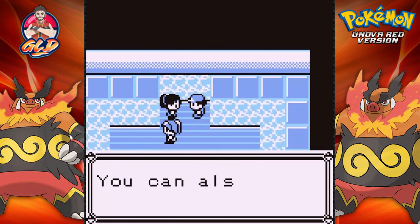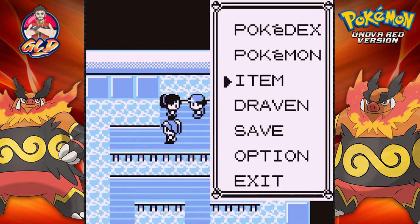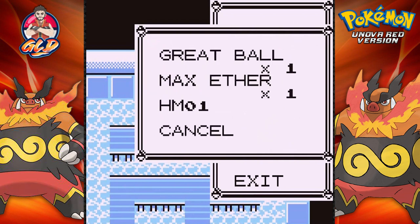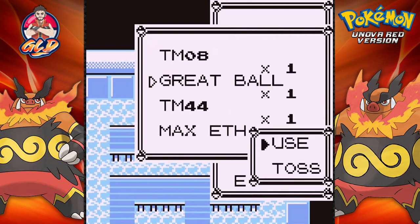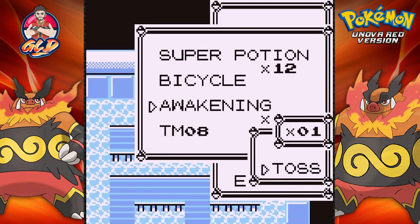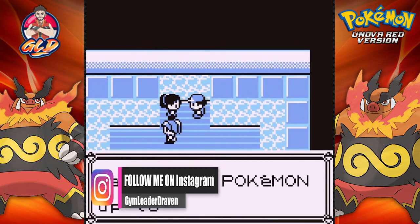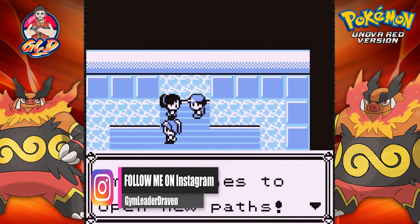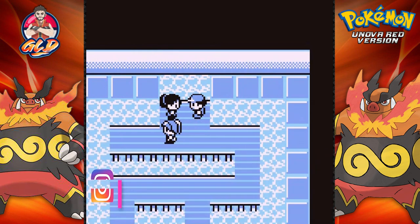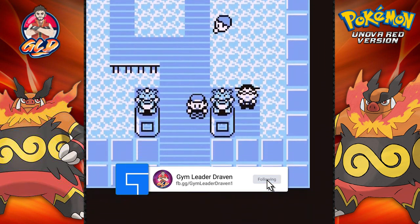Misty also gives us her favorite TM. Let me make room for it — throw those away and please give us the Bubble Beam. TM11 teaches Bubble Beam and it is for aquatic Pokemon. That is that right there for this episode.